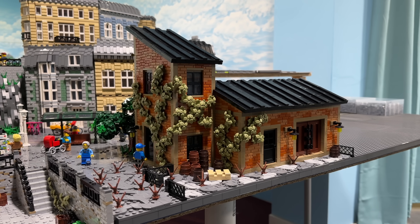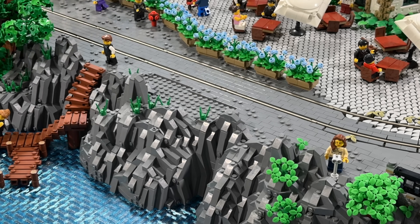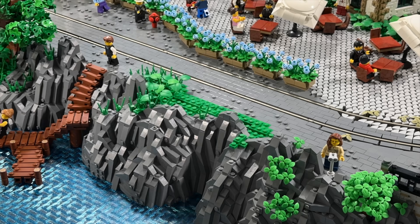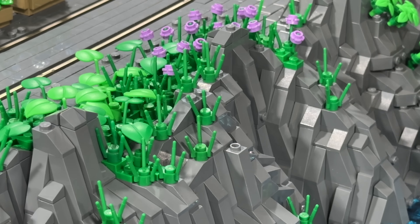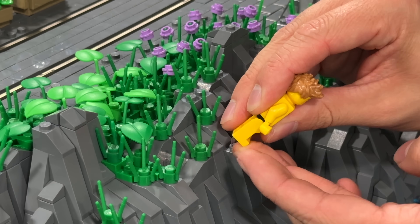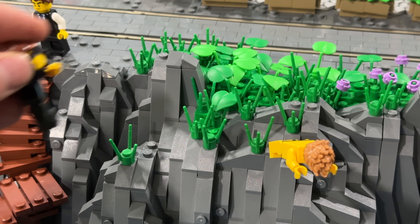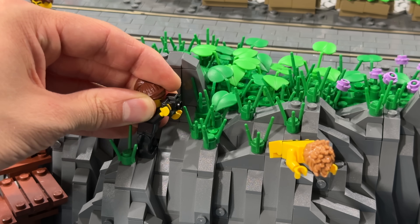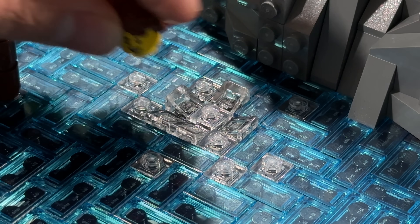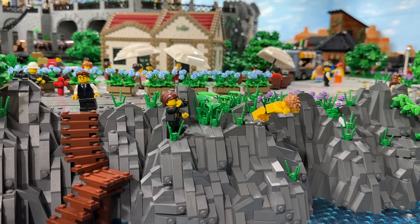Before we come back to the old factory and continue the storytelling, I definitely need to do some improvements where the cliffs go down into the sea. As I've mentioned in the last video, I'm not really satisfied with the rough transition at the moment, so I've decided to add a little bit more vegetation and a cliff diver. Since you guys all wanted me to add one right there in front, I used these little angled transparent pieces because it really looks like the diver is jumping off the cliff. This other minifigure is taking pictures. I also added one guy that just landed in the water — you can see all the little air bubbles in the water right around him, which completes another small story.